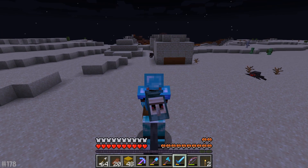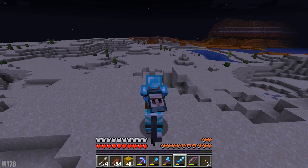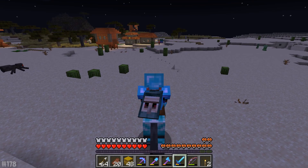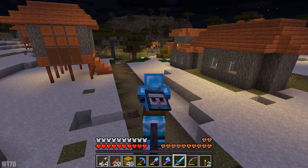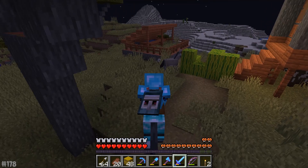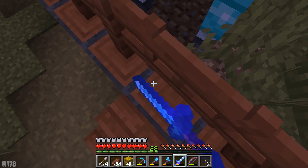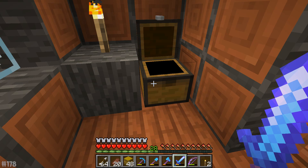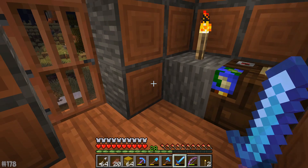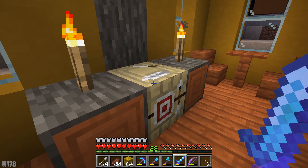Not only do we have yet another village and temple right next to each other, we also appear to have found ourselves a mesa biome! It is going to be worth making a portal over here, my friends. If we ever needed hardened clay or anything like that, this is the place. There's a donkey — you are beautiful, sir. Let's explore this village real quick. This is a cartographer's house with a lone compass. Some nice empty maps as loot — fan-freaking-tastic.